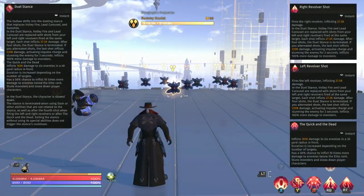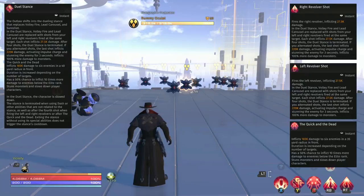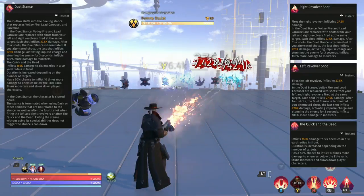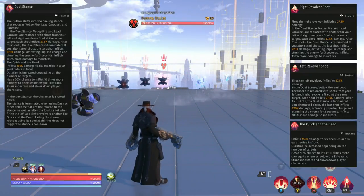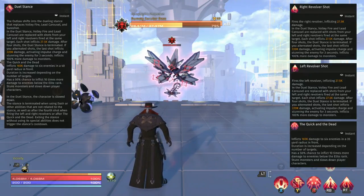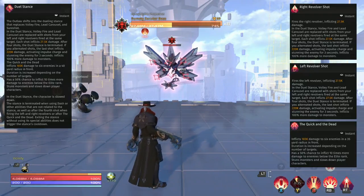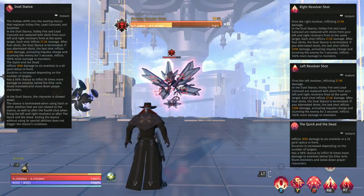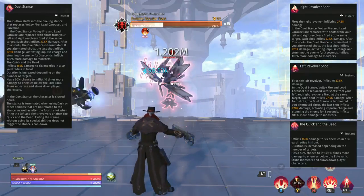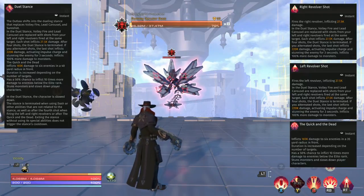This next skill changes our stance — we switch over to dual stance, gaining Left and Right Revolver Shot as well as a skill called Quicken the Dead. Quicken the Dead is great for taking out trash: it damages up to six enemies in a 40-yard radius, and you can see the targeting reticle over enemies when you use it — best used on trash rather than single targets. For single targets you want to use Left and Right Revolver Shot, and it's exceptionally important to alternate these two skills because your final shot will do 10 times more damage.